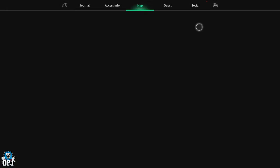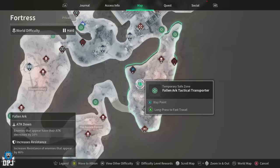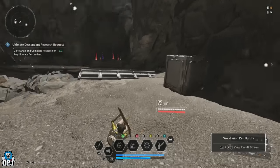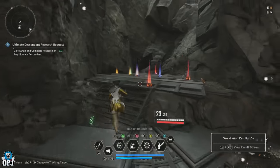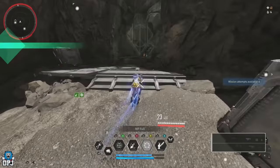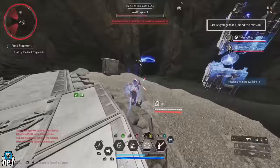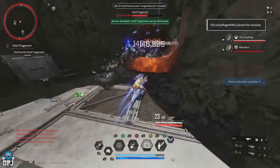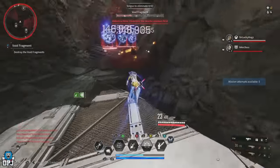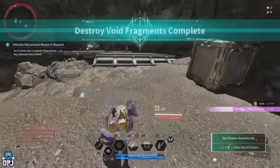Next up we have the Fortress Fallen Arc void fragment mission, which needs to be started with a descendant with electric skills — i.e. Bunny or Sharon. On my Bunny I can run this in 15 seconds or less solo. Upon completion there is a 20-second cooldown on the mission before it can be run again, which you have to take into account. With this farm you get around 19,600 XP per run.